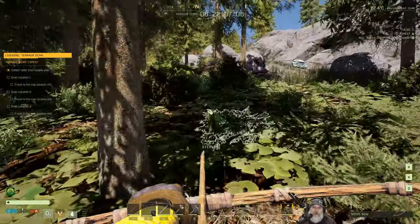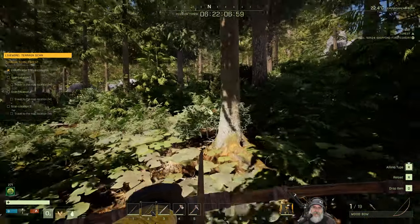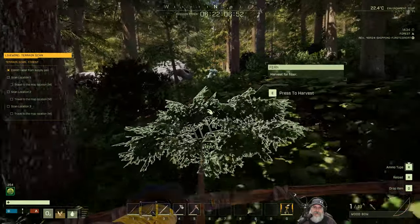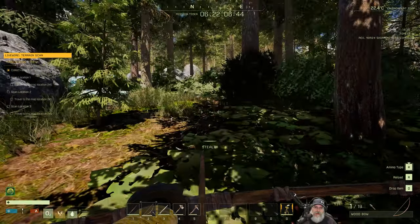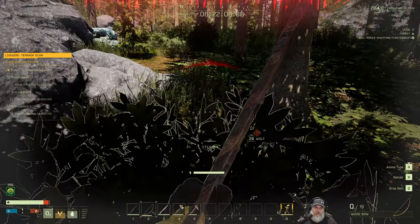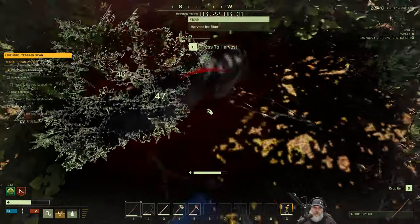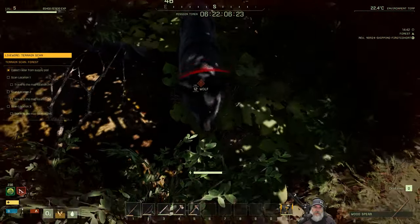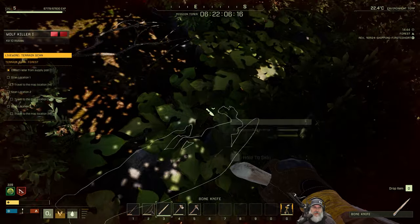We heard another wolf over this way. I don't really want to spend a lot of time chopping wood right now. I'd rather hunt and do a little exploring because wood chopping is something I can do at night, even though I can't see anything. Where's that wolf at? I heard him off this way. There he is. Does he detect us? Oh yeah, he does. I can't see what's going on so let's spear him. Okay, that's two. Combat music has stopped, so I think we're okay now.